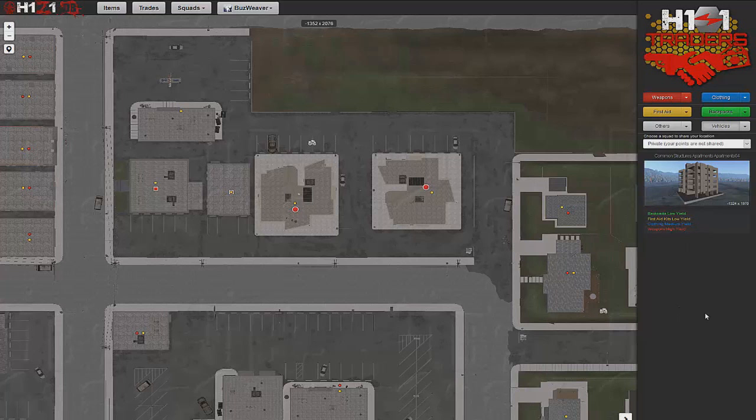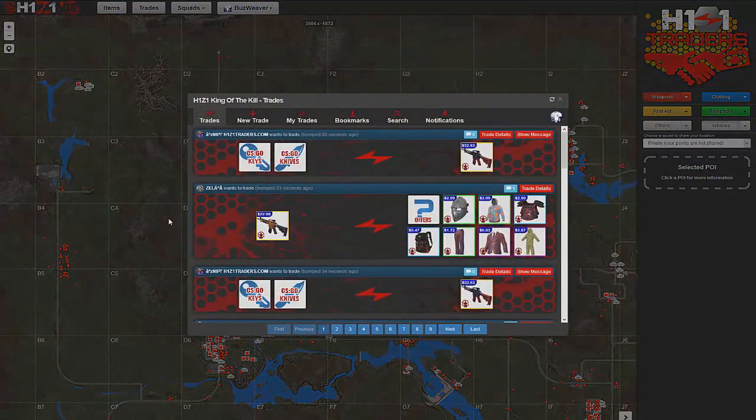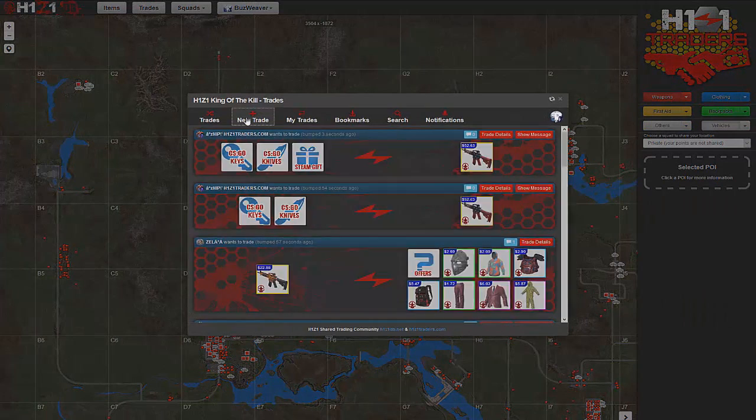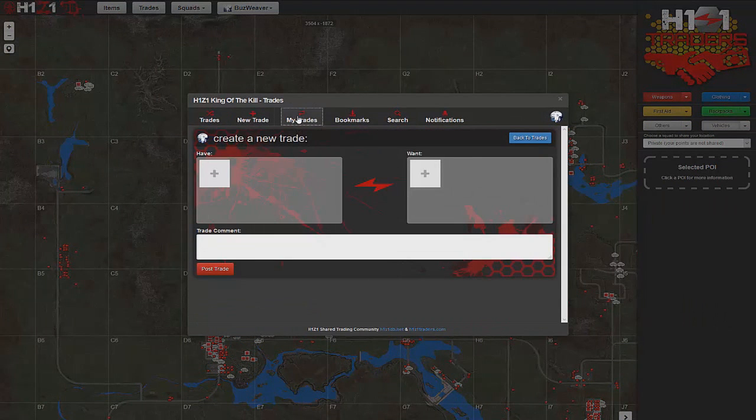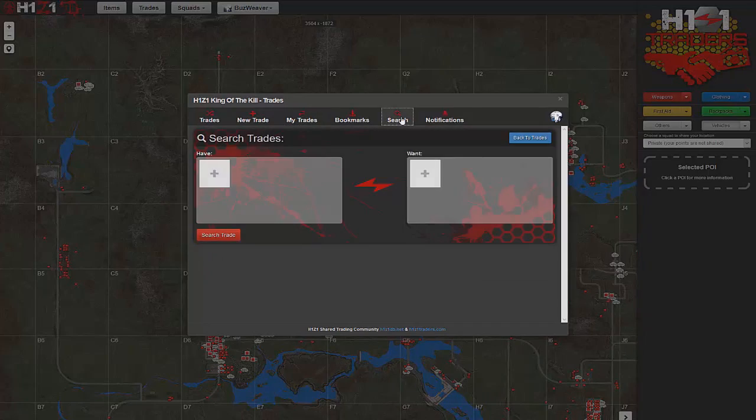The H1Z1DB team appreciates everyone who participates in providing them with these particular locations. The map also features a shared trading community with H1Z1 traders. You'll need to be connected to Steam to utilize the trade shared capabilities, and you'll also have the profile information system that will give you more detailed information about traders.